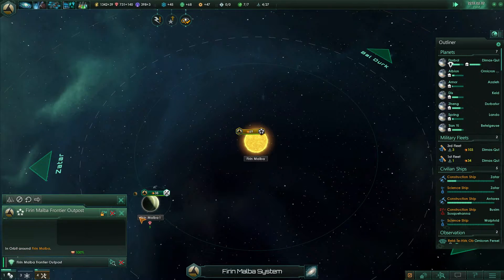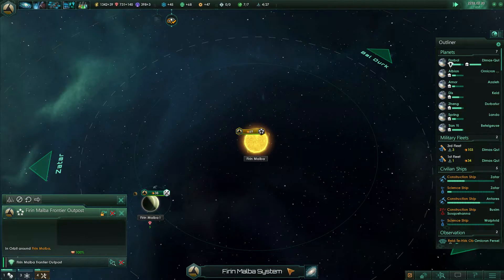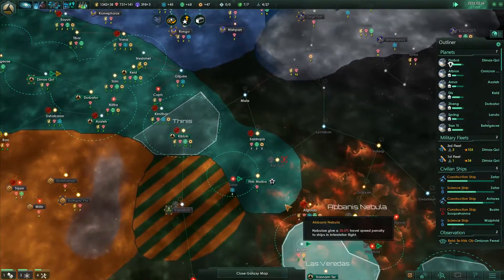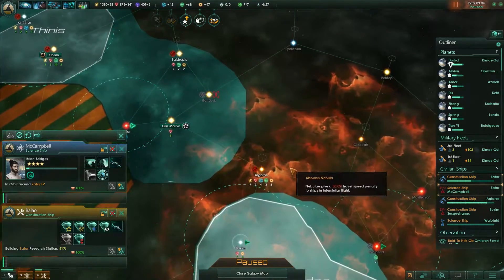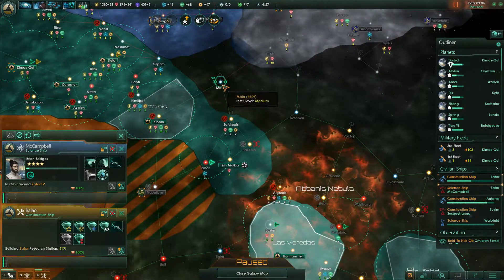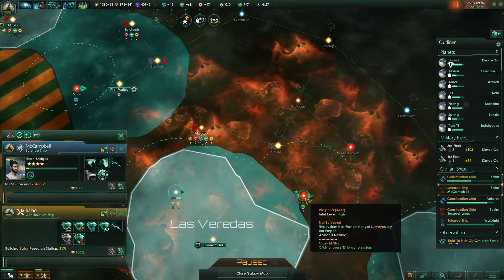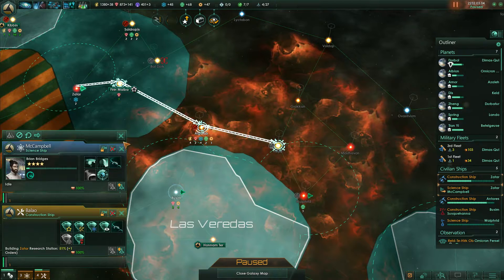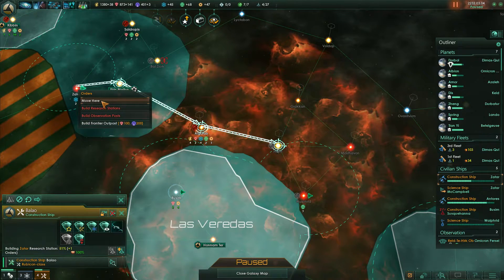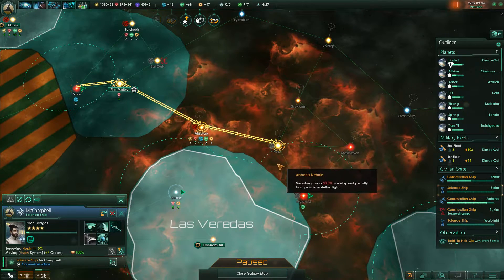There's a basic border beacon — that sounds like it can be upgraded eventually, which is interesting. Several system surveys are completed. We did this one, and this one, but not this one yet because the crystalline entity is over there. The construction ship needs to be building there and here. You need to survey the system.